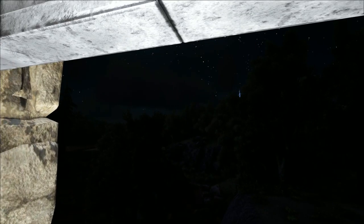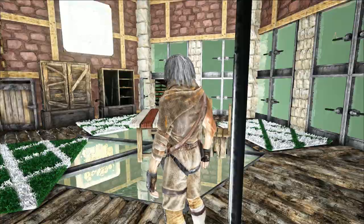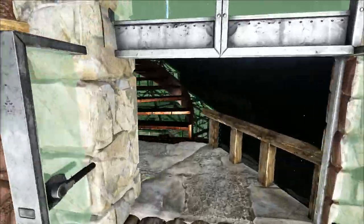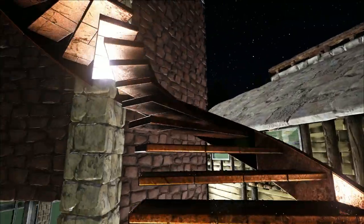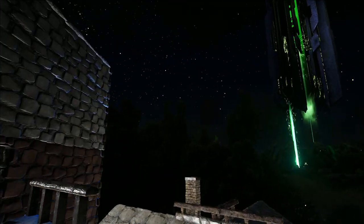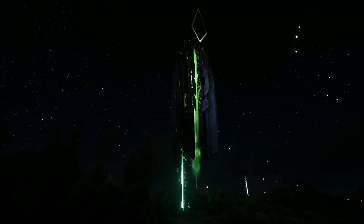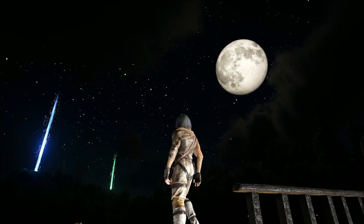I used the stone double door frames and the greenhouse double doors just to make these big windows. This is a metal spiral staircase, painted in bronze again, and this is going up to the observatory. If I build a telescope into another base I'm going to line up the moon properly.